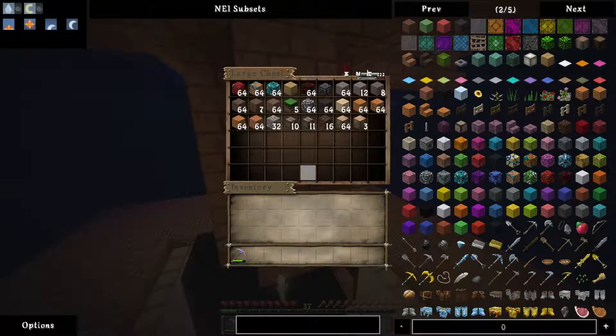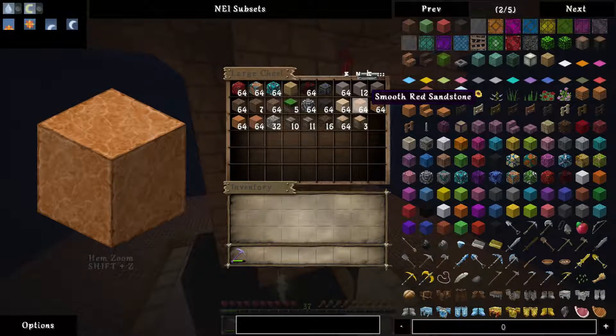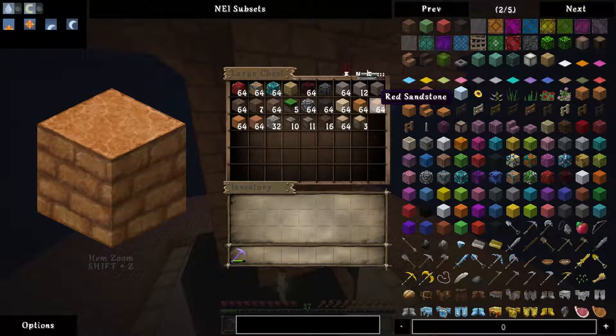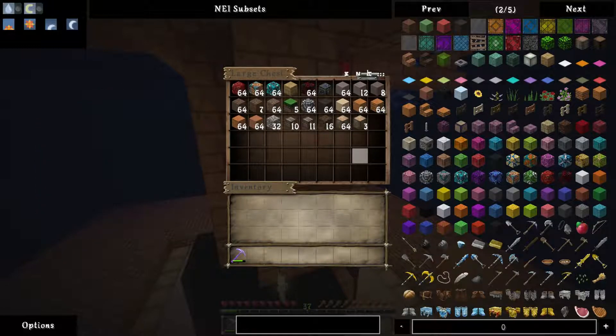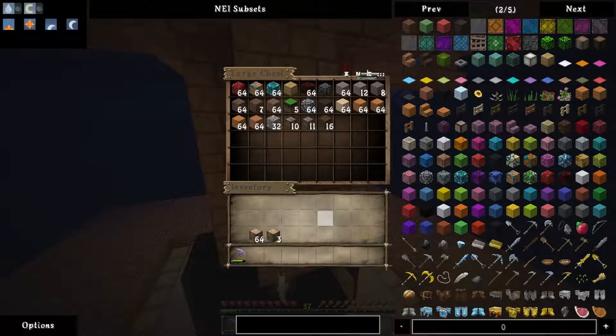I've bought quite a bit of stuff - probably won't end up using a lot of it, but just some things that really interested me. I have always wanted to use red sand - I don't think I've ever used it for anything. I quite like it in this texture pack, so I'm kind of hoping that this will be useful in some way. The spruce wood I want to use for the sort of brewing area. I'm kind of thinking a sort of witch's hut kind of feel, you know.